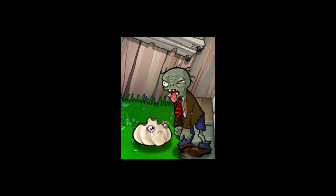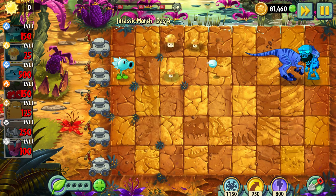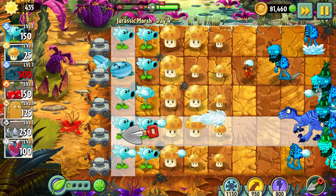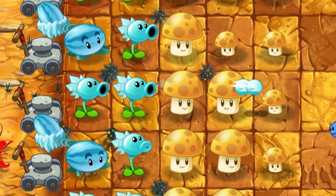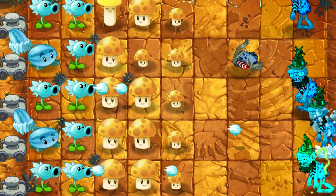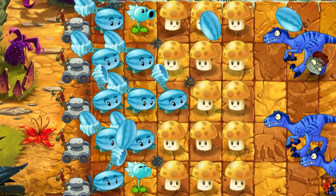Day 4 – That was a good level because I rented a Snow Pea, which was later substituted with a Winter Melon. If you have the option to use a Snow Pea, believe me, Jurassic Marsh is one of the best worlds for using that amazing plant. Nine Winter Melons – what a good result.